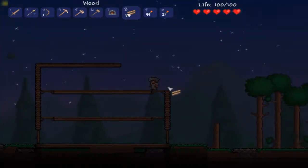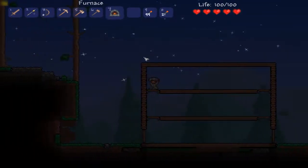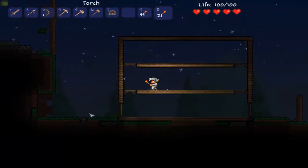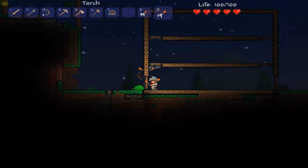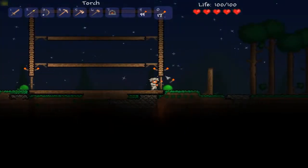Oh, this is not going to be enough wood. Phew — that was really close. That was scary. Now I need to set up some torches. If you just right-click on a torch, you can actually just pick it up again, which I really like.